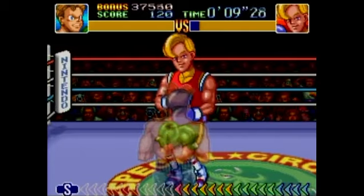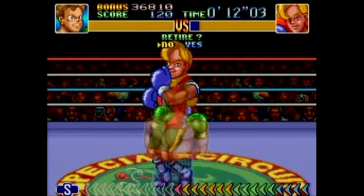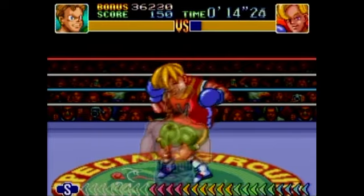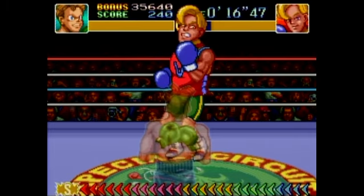Still can only hit him once. But on his next attack — when he flashes like that — you just hold up and you can block these three fast hooks to the face: one, two, three. And now we can stun him, which means we can hit him in the face. If you hit him more than once while he's stunned, you can hit him in the face and then he gets really angry.